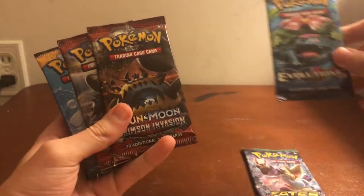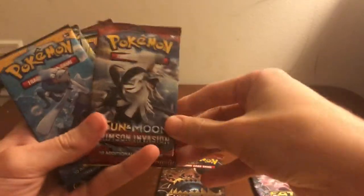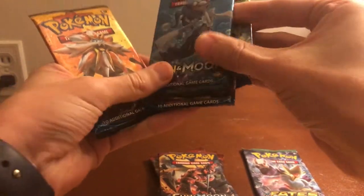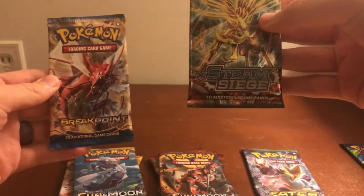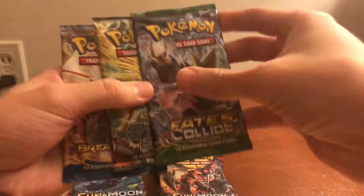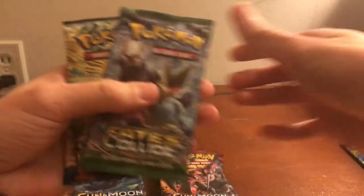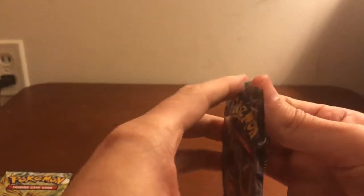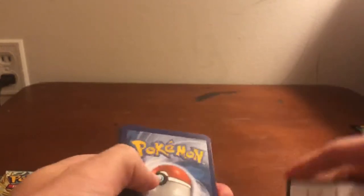This box comes with X&Y Fates Collide, X&Y Evolutions, Sun and Moon, two Crimson Invasion — actually three Crimson Invasion — and three base set Sun and Moon, a Steam Siege, and a Breakpoint. So we've got four X&Y sets technically, three base set Sun and Moon, and three Crimson Invasion. We're going to save Evolutions for last. I want to say Fates Collide was first, then Breakpoint, then Steam Siege — I may be completely wrong, and that's okay.